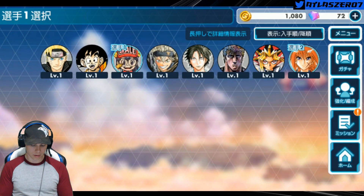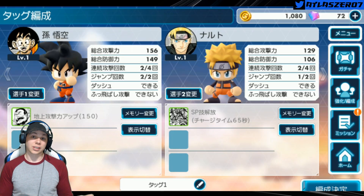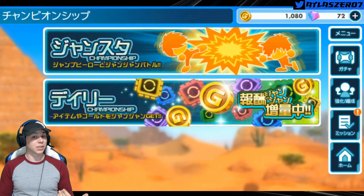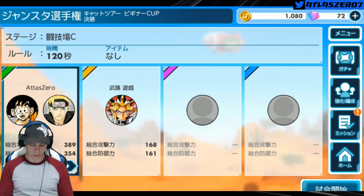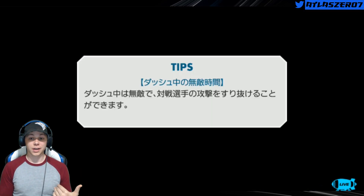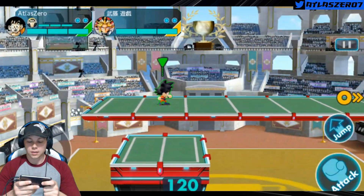I'll show you how to swap people out. We'll take Goku out first since we all love Goku — we love Naruto too, but I just think Goku's better. Guys, I hope you're enjoying this Jump Stadium content. I'm going to start doing PvP gameplay and character showcases. I don't think there'll be mods, but hey, if there are, that would be pretty cool. We're facing Yu-Gi, so it's going to be one on one. We got Son Goku, and we're taking Yu-Gi on.